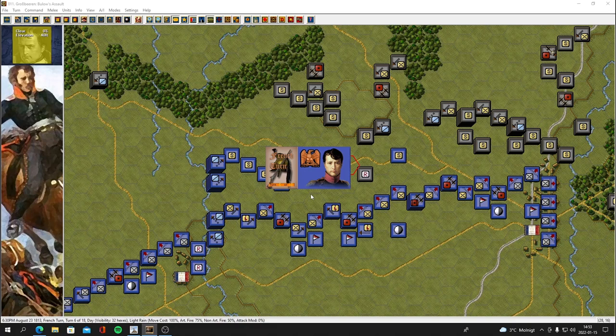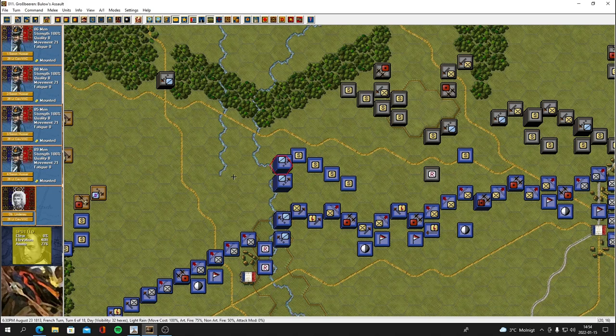Hey everybody, welcome back to the channel. It's the Mac, welcome back to the Napoleonic Battles campaign Leipzig from War Game Design Studios — a John Tudor game legacy. This is part four, turn six of 18, closing in on the center, halfway through the battle. We're still on the French turn, picking up where we left off debating what to do with the cavalry.